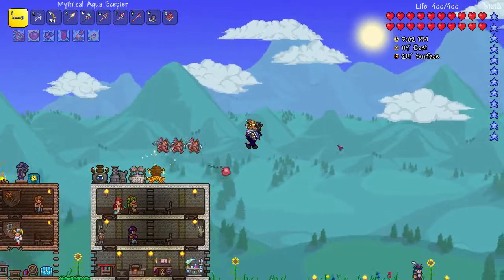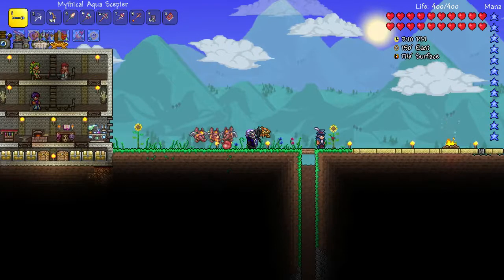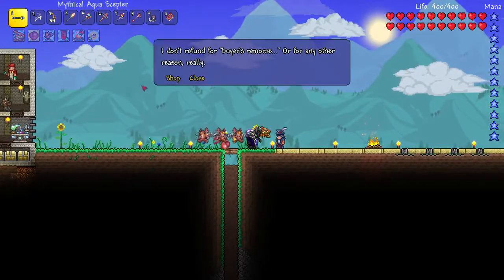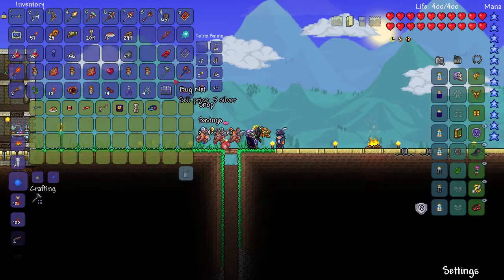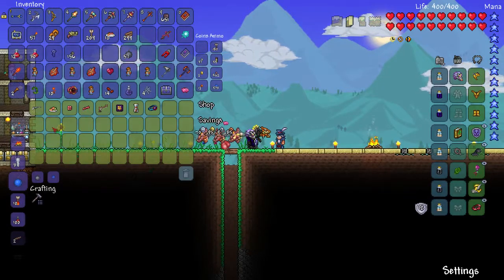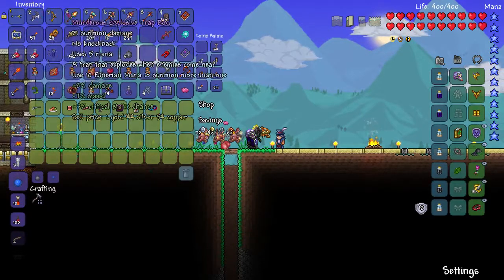Hey everybody, preferred selection here. I was just finishing up my Hellbridge, which is now to the edge of the world, when I noticed that the traveling merchant had appeared. Let's talk about what he has - I've already peeked at it. He's got a few interesting things: he has a revolver, which is an okay gun.